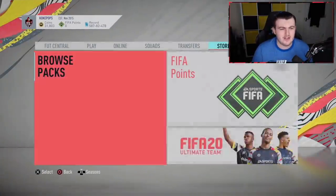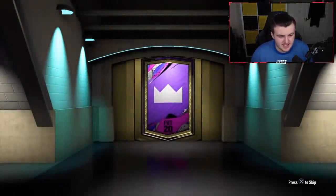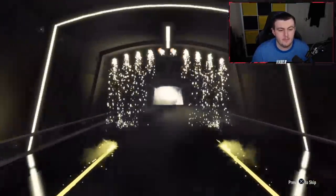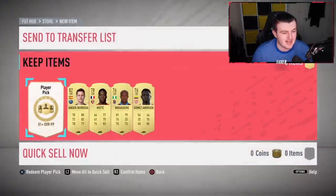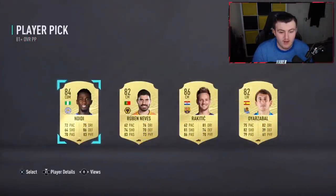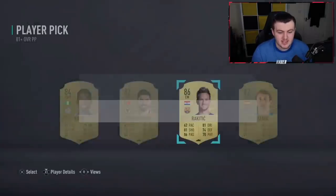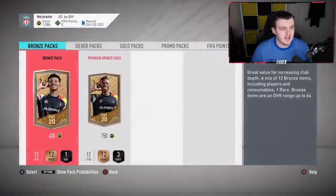Now it's time for Blaze's pack. Still looking for a winter refresh — that's what I really want. We're not going to get a board in the preliminary pack, but we're looking for the player pick. Come on, show us a winter refresh — an Eriksson, a Bruno Fernandez, a Ronaldo — oh, Rakitic! We got a walkout! Rakitic at 86 rated, that's really really nice. We'll take that.